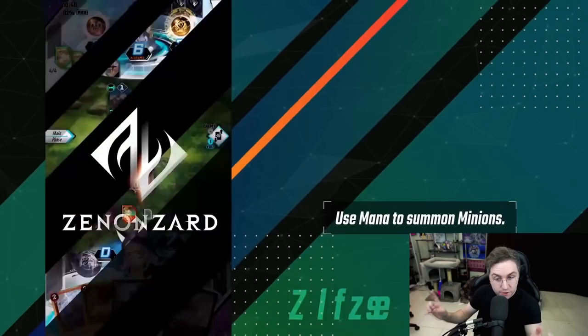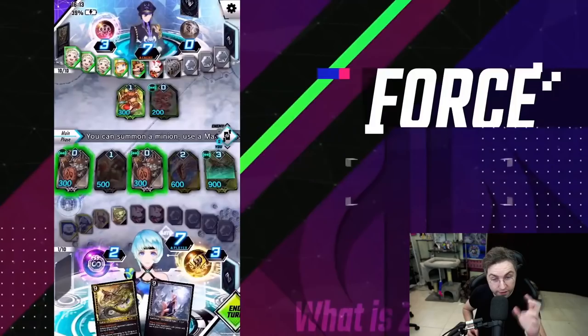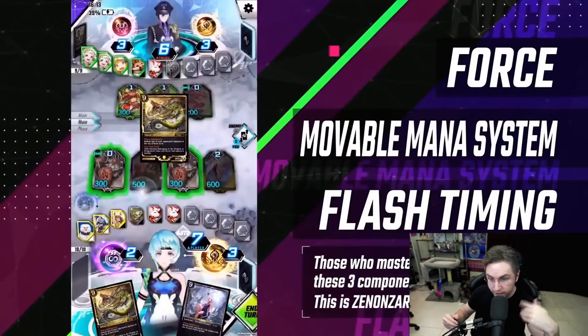One of the main concepts of the game is you use mana to summon your minions, but do not worry — you do not need to draw into your mana. It has a movable mana system which allows you to change your minions into mana to quickly accelerate the game. Alongside your life points, you have two forces with their very own life points. Forces add passive benefits, like increasing or reducing damage. When your opponent attacks, that activates the flash phase, allowing you to summon a flash minion or activate a flash spell.